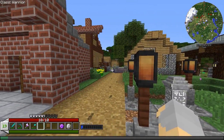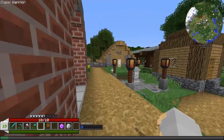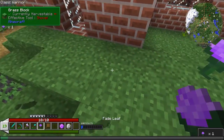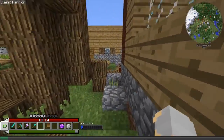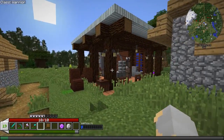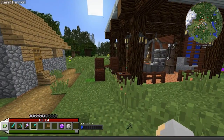Hey guys, Wells Knight here and welcome back to another episode of Sprout. Hope you guys are having an awesome day. Today I would like to get into some tech stuff. We've been doing a little bit of magic stuff and exploration over the last couple episodes, and today I'd like to get into some basic tech, some ore doubling, and maybe some of that kind of stuff. The first thing we need to sort out is power generation.